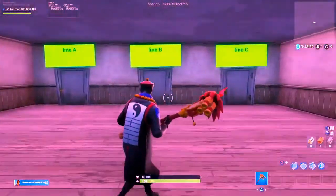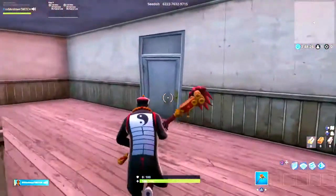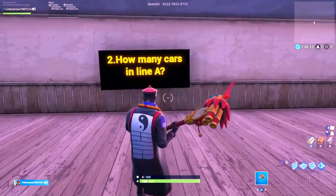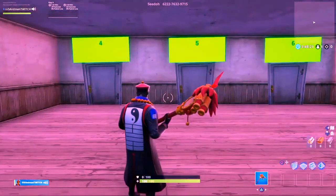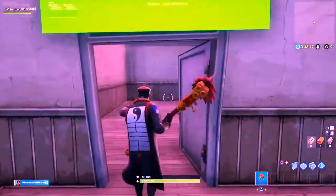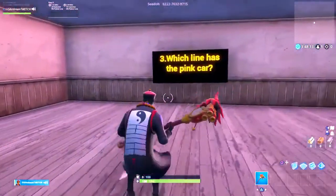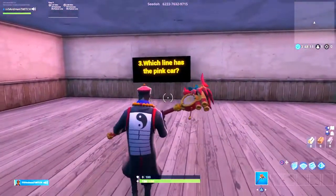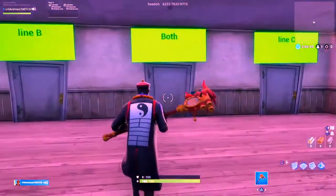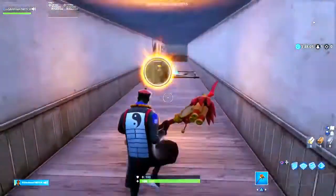Which line has the bus — the top one, which was C? Let's go, easy stuff. How many cars were in line A? It was police, car, car, police, car, car — so it'd be four. Let's go, I'm speed running this right now. Which line has the pink car? Two of them did — both. Easy, easy, easy!